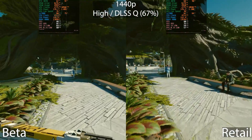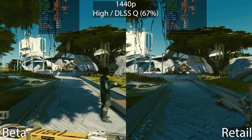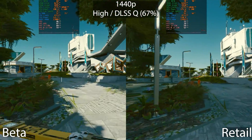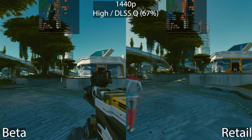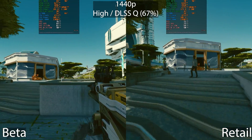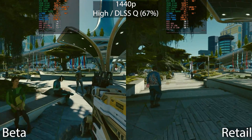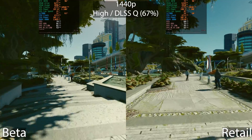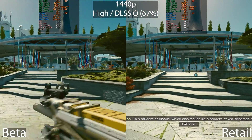DLSS is now part of the game — it's actually been implemented natively, so you don't need to use a mod for it anymore. On the right-hand side we did use the DLSS mod in the previous version, but you can see now there's quite a big difference in performance — around 10 frames per second — with DLSS set to quality, which is 67% render resolution.